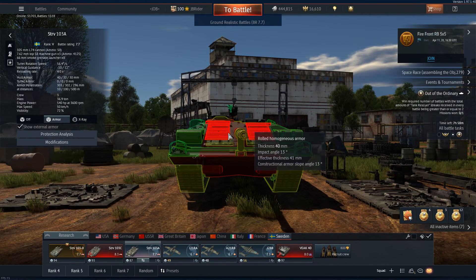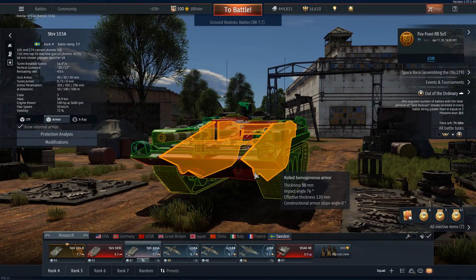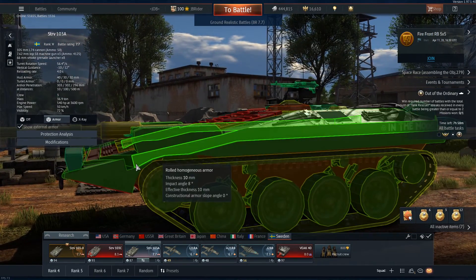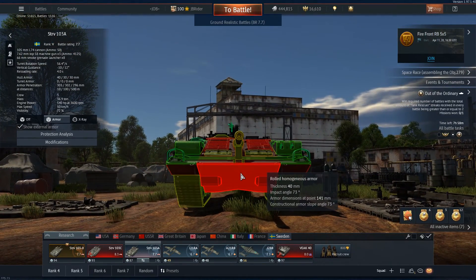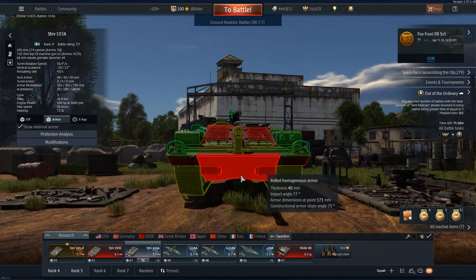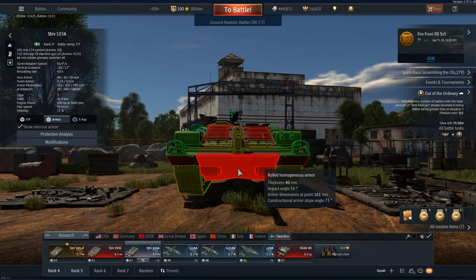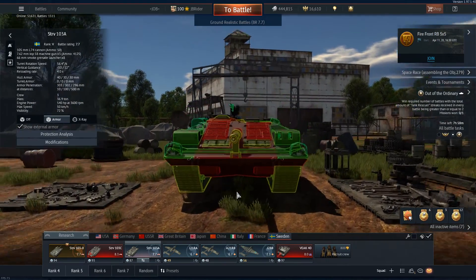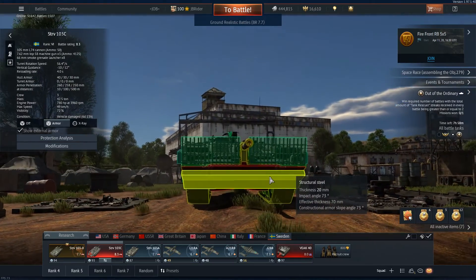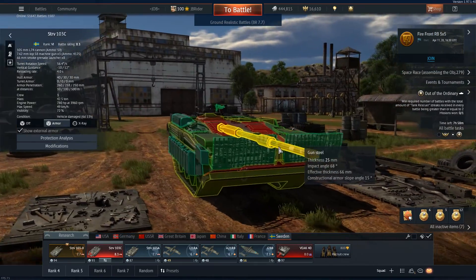The upper plate usually bounces more than the lower plate. I think it's because once hull-aiming activates, the tank moves slightly upward to aim at a target, which makes the lower plate less effective. The higher it goes, the lower the effectiveness of the lower plate. The tech tree version fixes this with an extra plate that helps a lot against HEAT and HE.